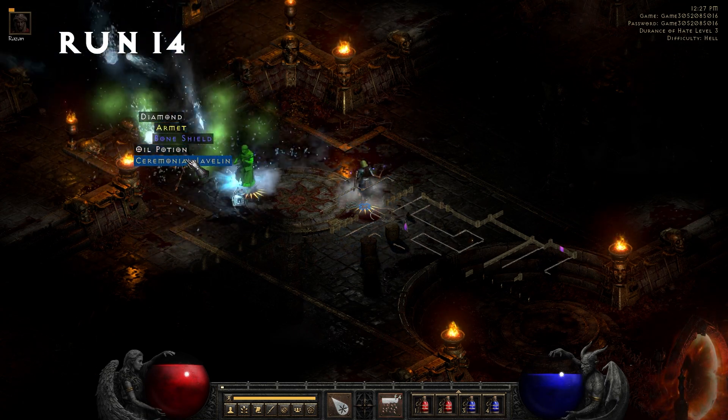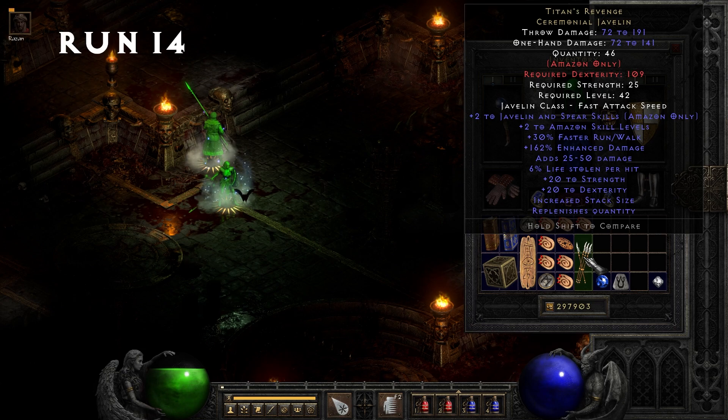Run 14, we pick up a set of Titans Revenge Ceremonial Javelin. Doesn't have the best rolls, but not too bad.